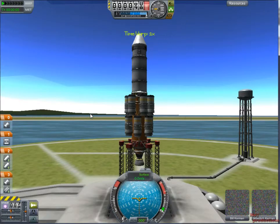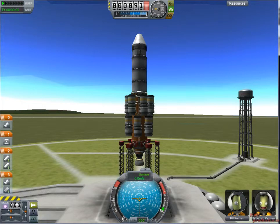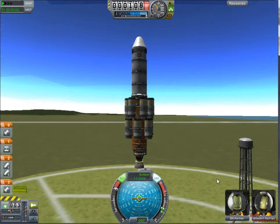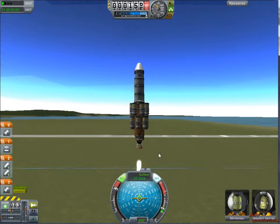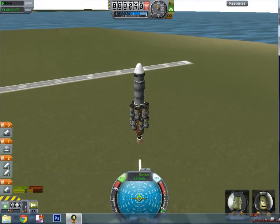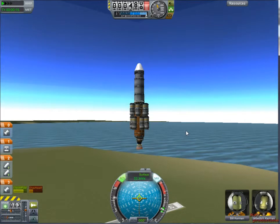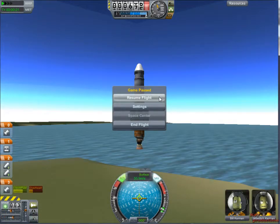It is actually daytime. We're here with Bill and Jebediah — ironically the same two Markiplier had. Let's turn SAS on and that roll stabilizer. Throw up the throttle and hit the space bar. You can see a beautiful little bit of flame down there — throttle down some.